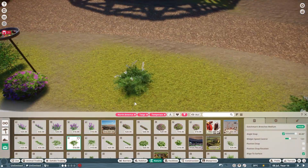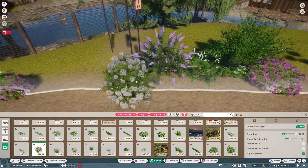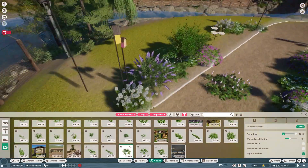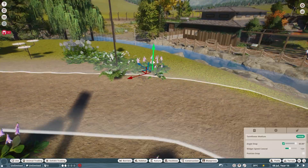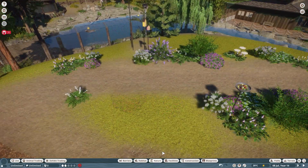As it gets colder, monarchs will migrate, but old world swallowtails are apparently non-migratory, so maybe the keepers try to catch them to use for breeding purposes over the cold months. This walkthrough will really be more of a garden that happens to have butterflies in it, as that is how the walkthrough exhibit works in the game.